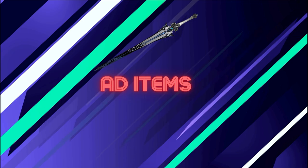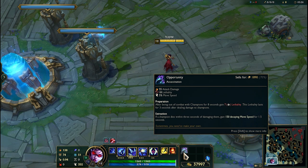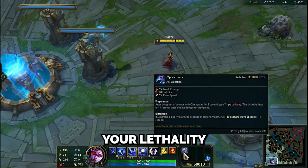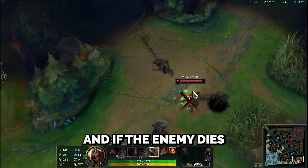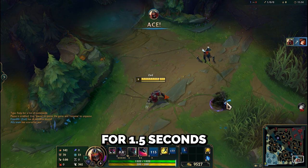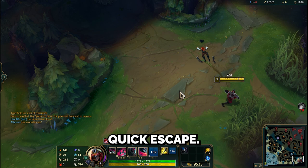Now let's move on to AD items. First, Opportunity provides attack damage, lethality, and movement speed. Its passive increases your lethality when out of combat for 3 seconds. After hitting the enemy, if the enemy dies within 3 seconds of damaging them, you gain 150 movement speed decaying for 1.5 seconds — so you can assassinate the enemy and make a quick escape.